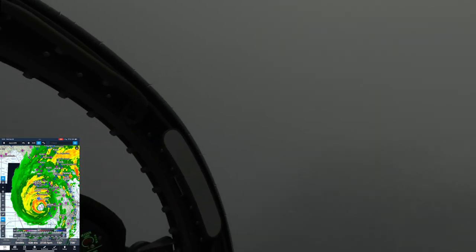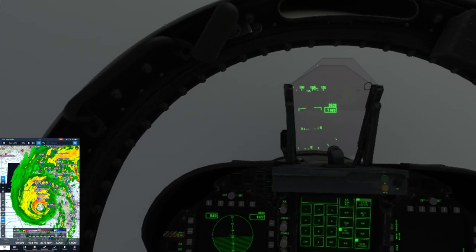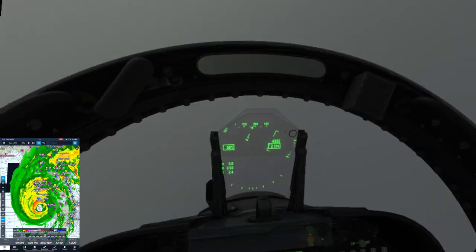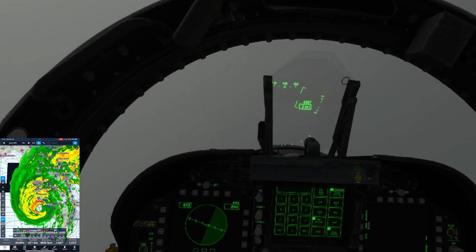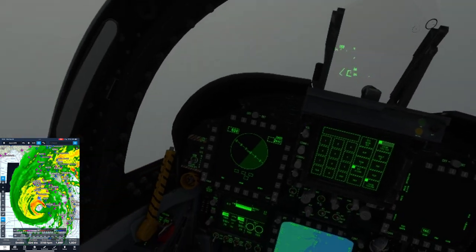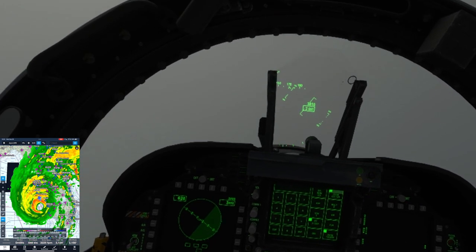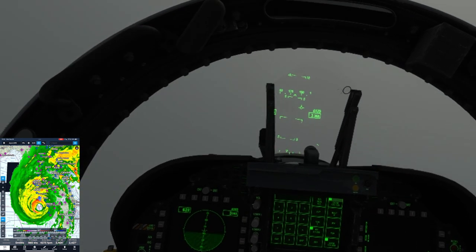If you're curious to know what it's like flying through a hurricane, this is pretty much what it would look like — totally grayed out. I'm on instruments now. I'm going to turn right, I'm in a right bank because you can't see. I'm going to turn to about a heading of 170 or 175. That looks good, and I'm in a climb.